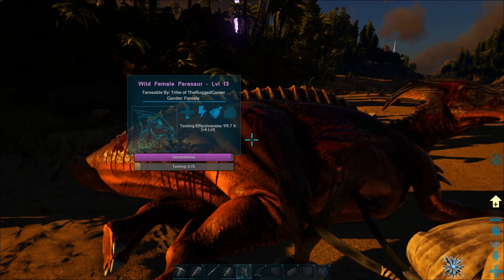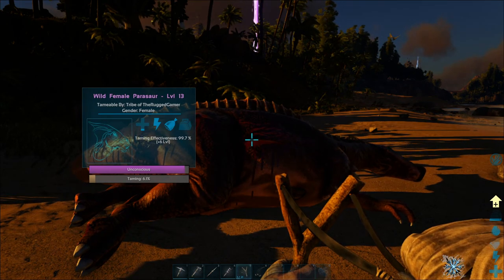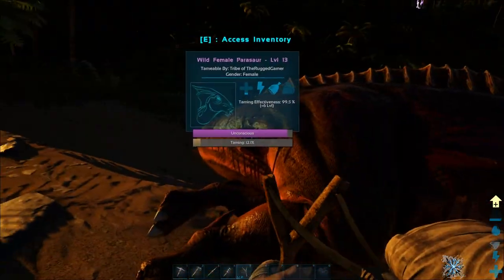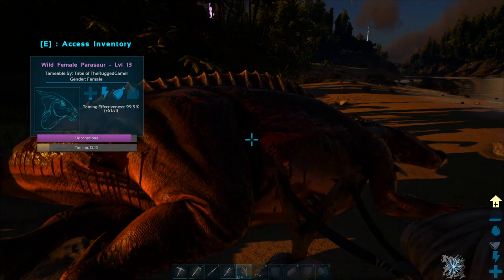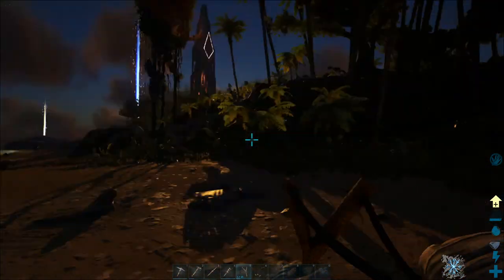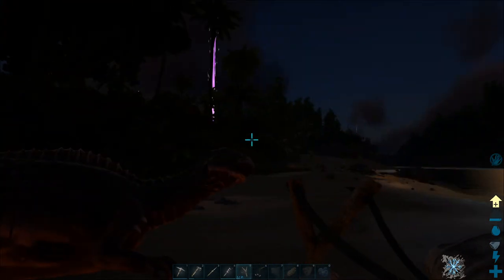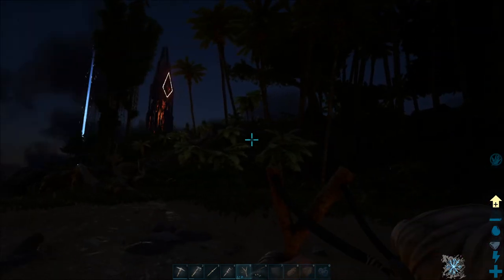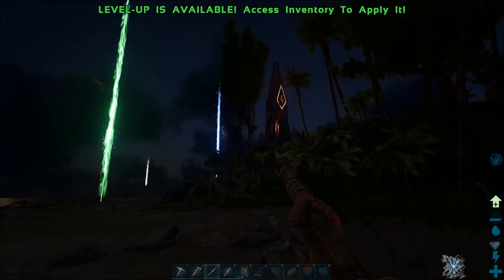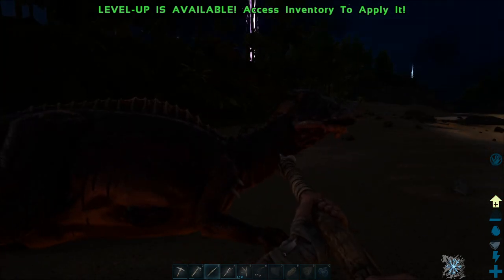All we want to do is keep an eye out making sure the taming bar is going up faster than the unconscious bar is dropping. This is our first useful dinosaur. There's a couple of options - you can starve the dinosaur which risks it dying, then feed it all at once for a slightly better taming bonus - but we'll let him eat normally. It's getting nighttime so we've got to be careful of predator dinosaurs. You can stand and defend your dinosaur, or run away if a predator comes, or go back to base. We'll cut here for a quick moment while we wait for the tame.